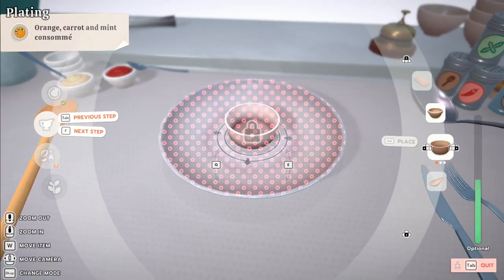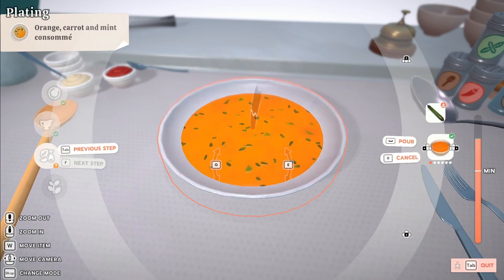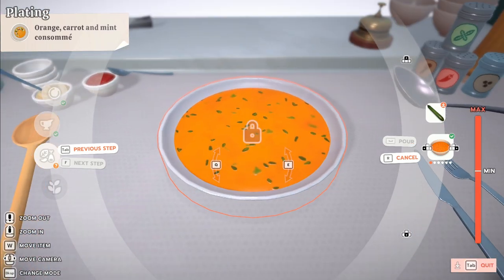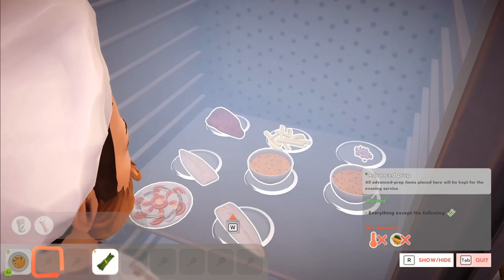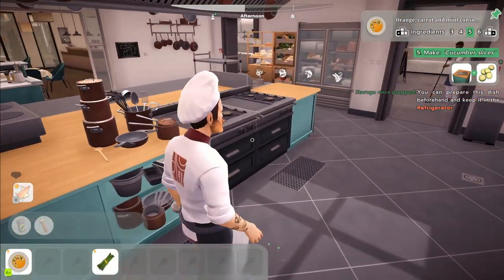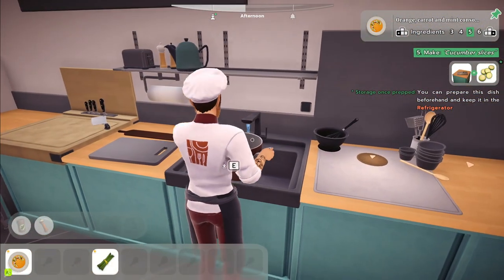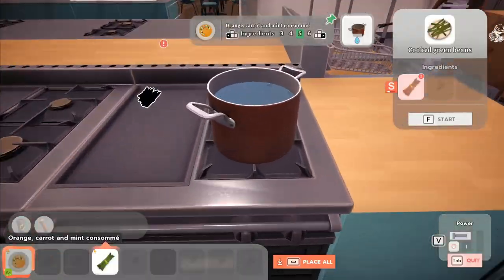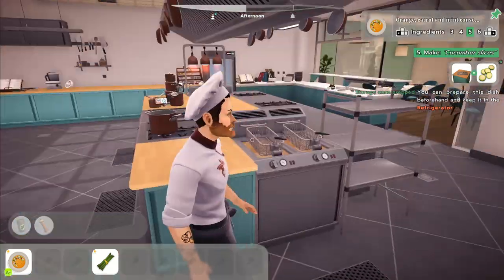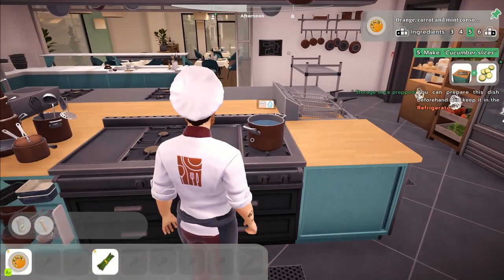Chef Life: A Restaurant Simulator is the perfect game if you want to run a kitchen, but I think it's definitely in easy mode and I wish they'd made things a little more interactive. Do that and I'm sold all the way. I completely understand why it is like this, I just hoped for a little bit more. I'll give this game a solid B+. A little more seasoning and it's a full A. Chef Life: A Restaurant Simulator is available now on PC, PlayStation, Xbox, and Nintendo Switch. Thank you so much to all who've watched until the end — I hope you have a lovely rest of your day. I'll see you all on the flip side of the steak. See you later, bye!